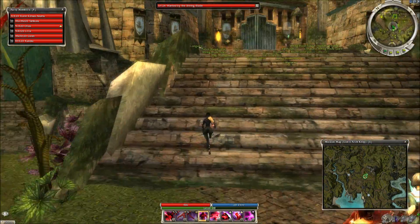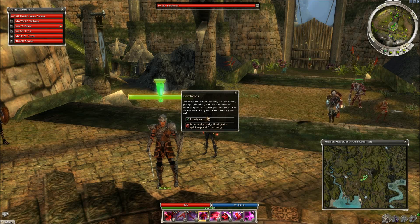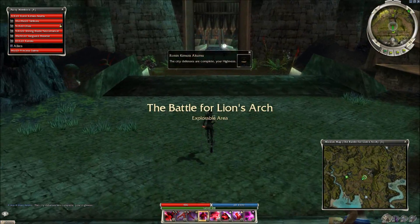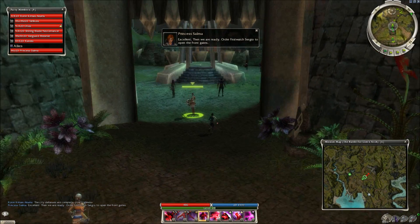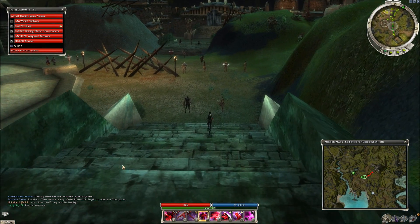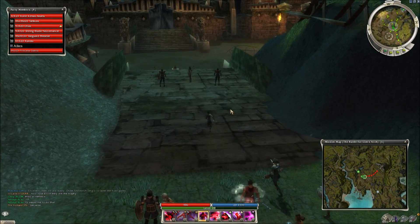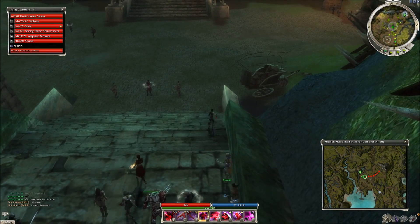We'll leave Battle for Lion's Arch selected and go bug Barthelos. We've already looked at his dialogue options from last time, so we'll just say 'ready as ever.' Suddenly it's nighttime. I think Aura of the Lich is much more effective than Jagged Bones here because there are going to be so many corpses you can replenish minions so quickly. You can take your time here and get accustomed to where you're going to be fighting. This is an effective point to get enemies to clump up - great if you have good AoE.